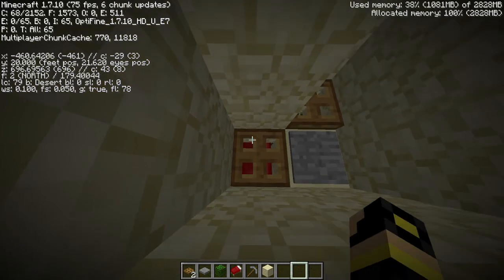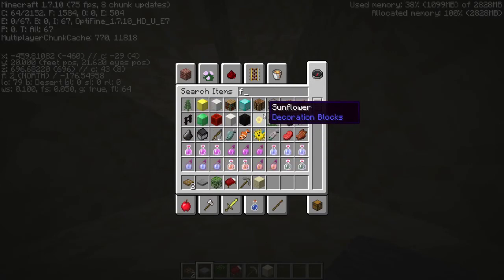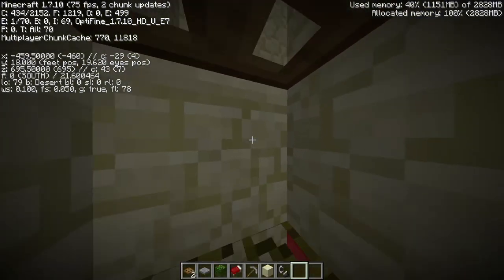Before anything, you want to flint-and-steel yourself down to around two hearts. If you want to be safe, do that — if you're going to be risky you can do it faster. And then that's all you have to do, and then you die right here.